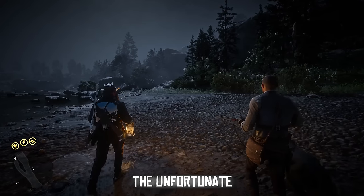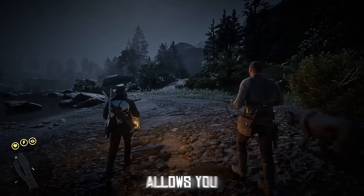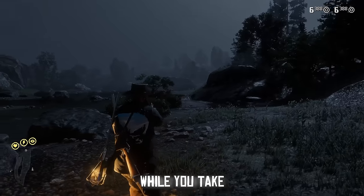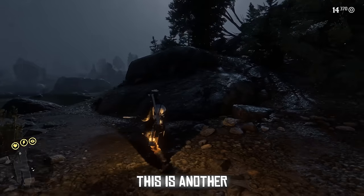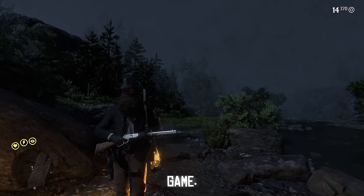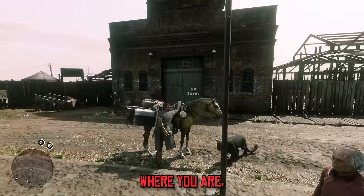We all know the lantern is a nice addition to RDR2, but unfortunately it takes up your hand slot. The mod called Stash the Lantern allows you to stash it on your gun belt so you can still get light while you take care of business. This is another one of those mods where I have no idea how it didn't make it into the base game.